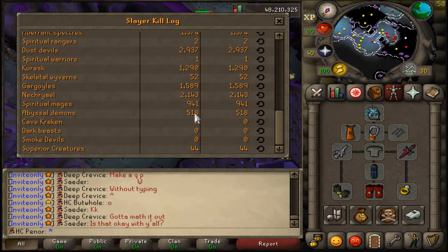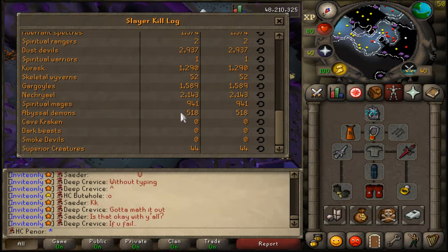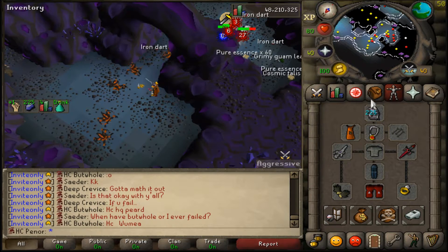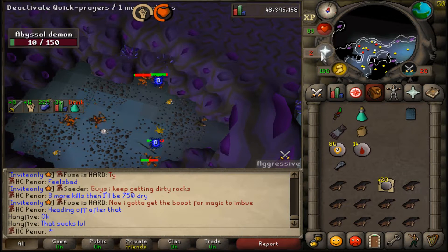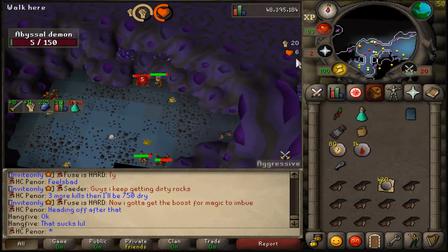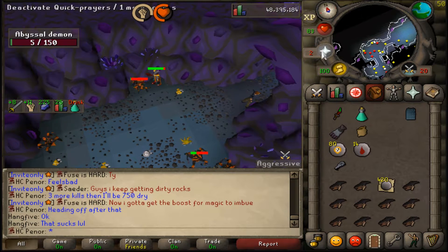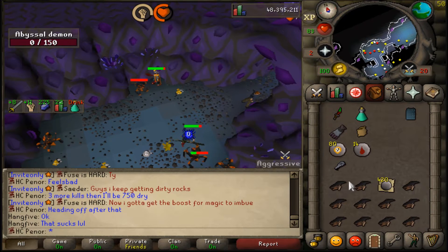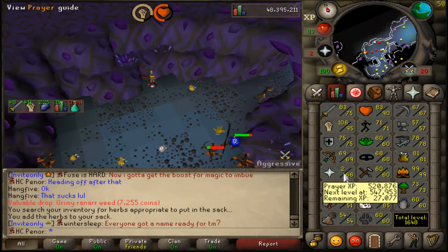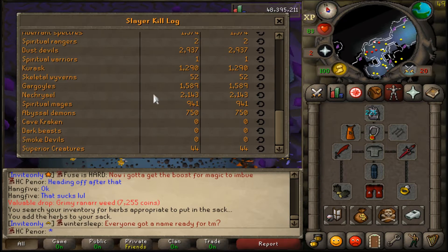We've just passed the drop rate — 518 kills, and the drop rate is 1 in 512. I'm expecting to get the whip around 4,000 kill count because that's eight times the drop rate, which was the situation with my spiritual mage dragon boots. So I'm expecting a 4,000 kill count grind. Right after this kill I'll be 750 abyssal demons dry. I'm not even really mad because all these abby demon heads will add up to a lot of prayer experience.